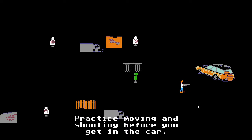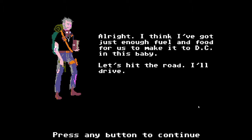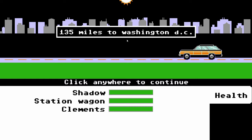I'm going to need to practice this as I play through the game, because I've barely played it. We've just got enough fuel to make it to DC. Alright, thank you very much, Clements — he's a cool dude. 151 miles to Washington DC, and Clements is going to be driving us away. Let's take it easy — lead us to victory.